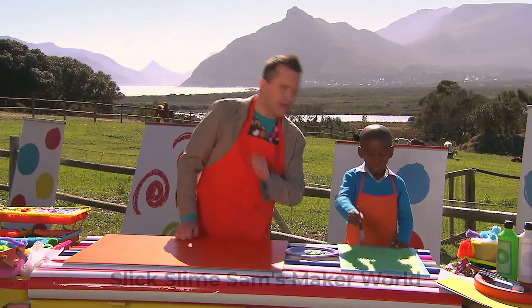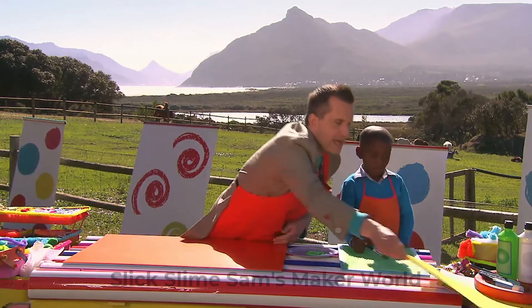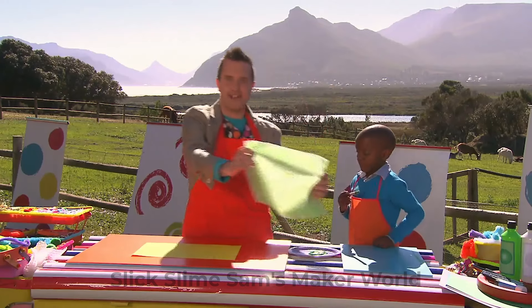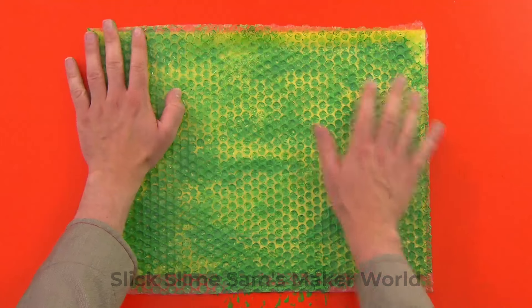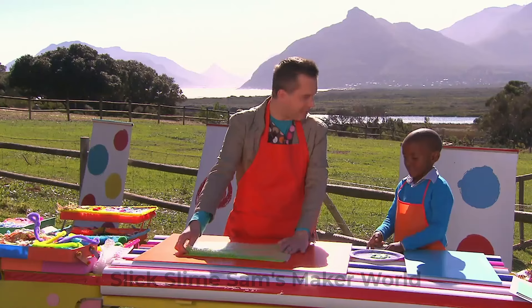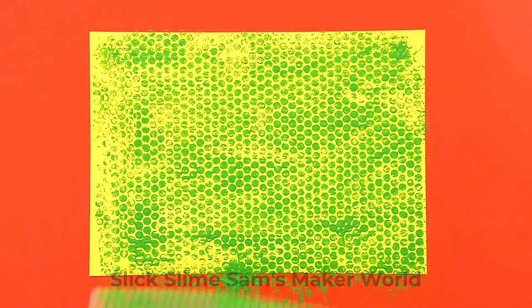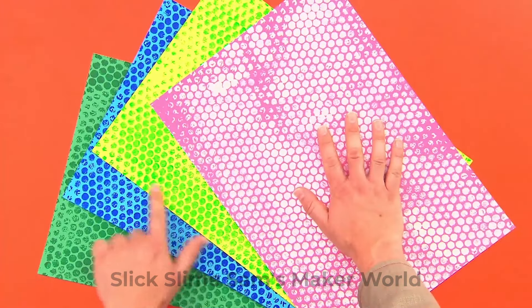Bright green dots will look really good on this lovely yellow paper! Now I'm going to take the bubble wrap and place it on top of the paper! Push down, and if we peel away, Prince, what do you think we're gonna get? A lot of dots! Like this! Now keep printing to make dotty prints in other colours and leave them to dry!